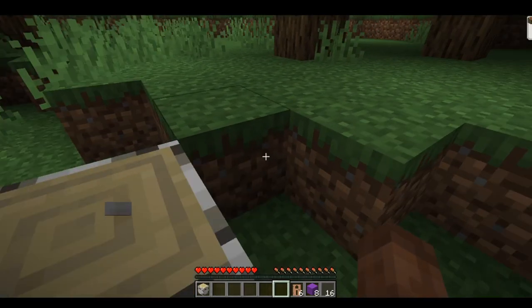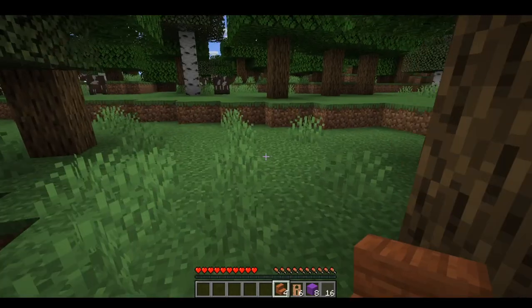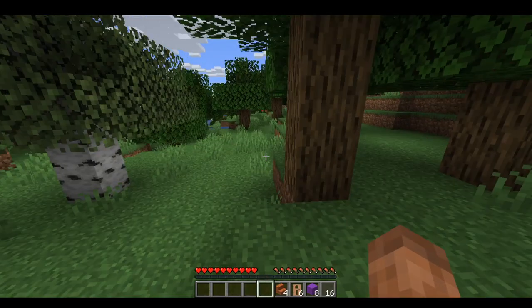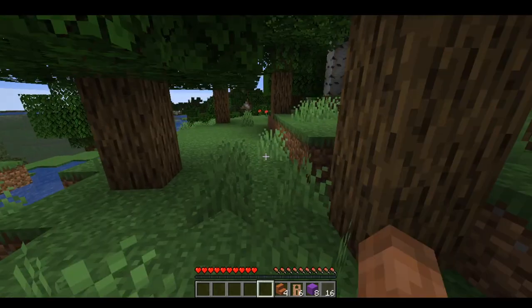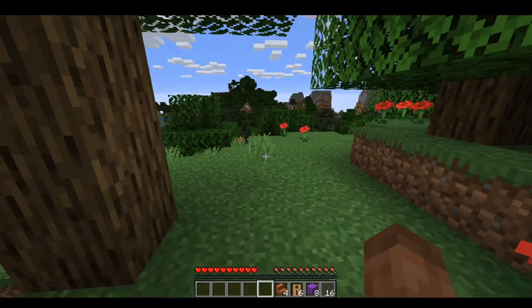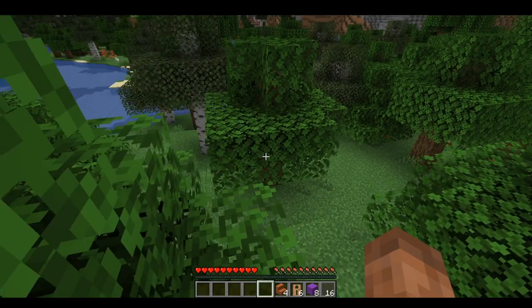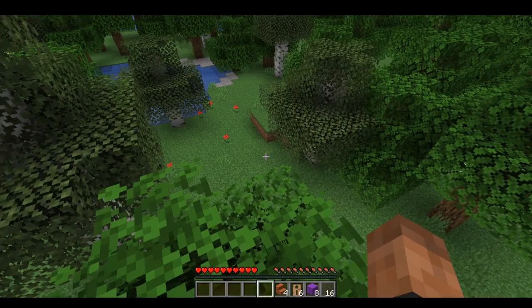Okay it's doing that lag thing again. We need to find a way to get wood — and a crafting table. See, there's a thing with the random drops: you still get normal mob drops, but the crafting recipes are all messed up.